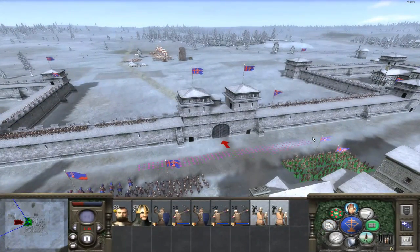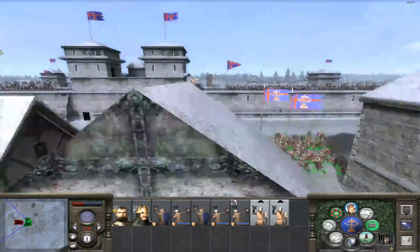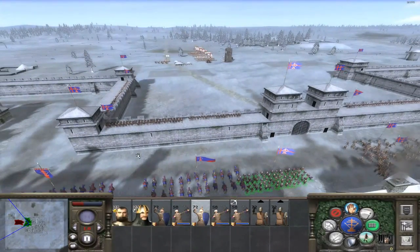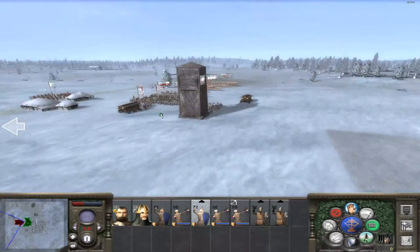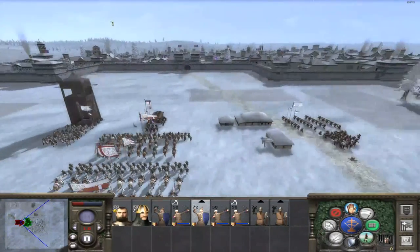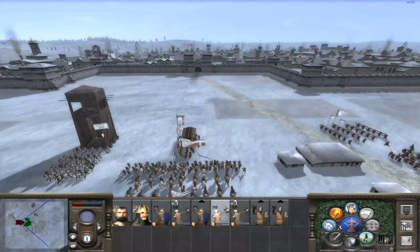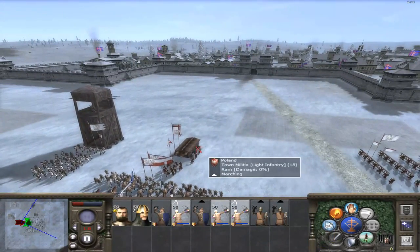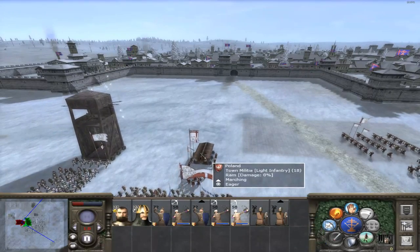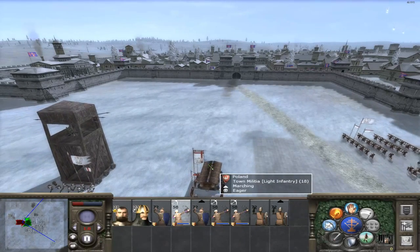Getting the mercenaries ready — they're going to be the heart of my army, unfortunately. I hate having a lot of mercenaries, but we need them right now. I'll get the spearmen ready as well. He has one ladder, one siege tower, and two rams but is only using one. Let's focus down the ram.